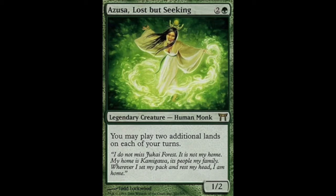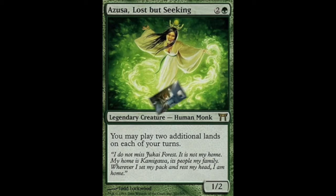What our deck often does is it ramps, plays a ramp piece that comes in untapped, then plays another ramp piece, then another, and has very explosive early turns to ramp into our big game-winning bombs. This video is split into three sections: the ramp section, the top-end slash bomb section, and the utility and card draw section. I don't really need to add a mana base discussion since it's mono-green. Without further ado, let's get into the list.